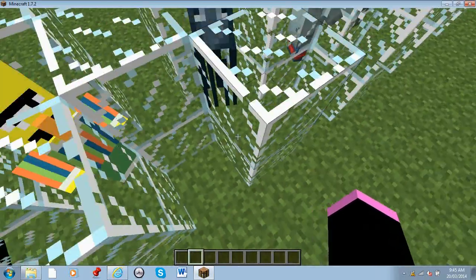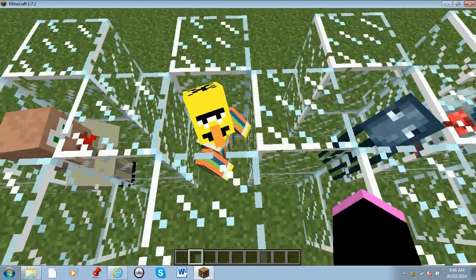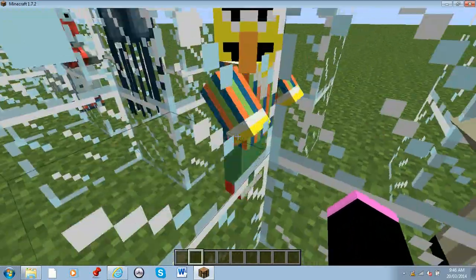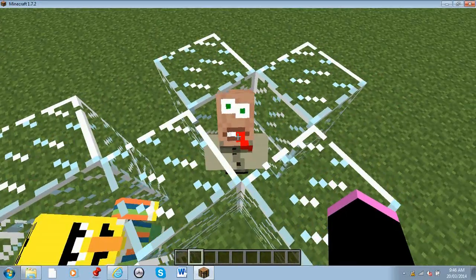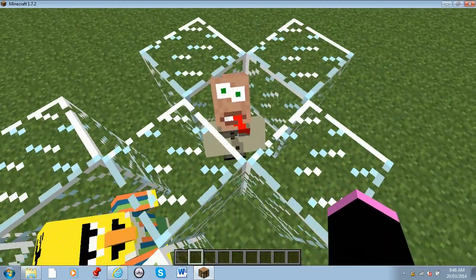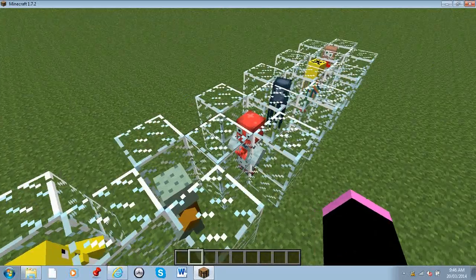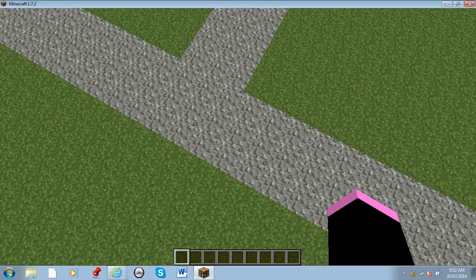We have a squid — he looks pretty good. We have Bert from Sesame Street as a villager; he actually looks a lot like the villagers. And then there's what looks like a mental patient — he has terrible eyes, he's bleeding in the mouth, and he has a straightjacket on. Just a lot of random villagers.